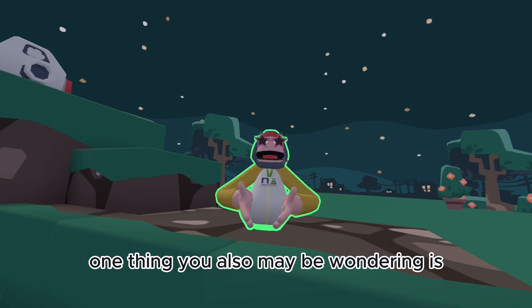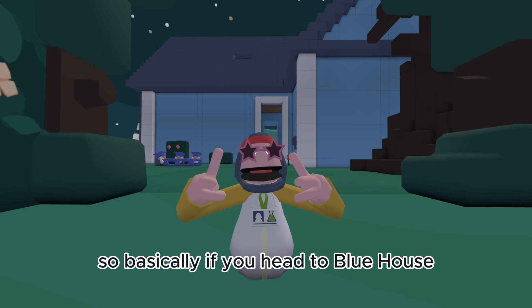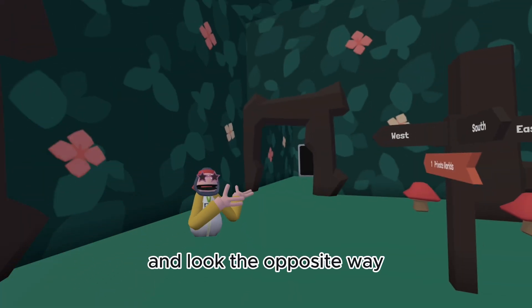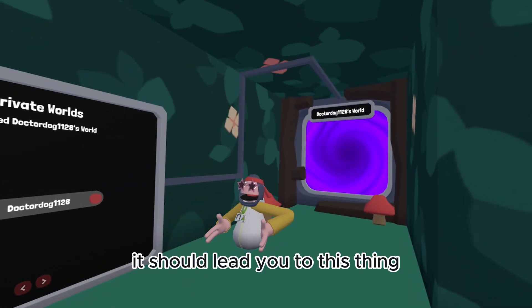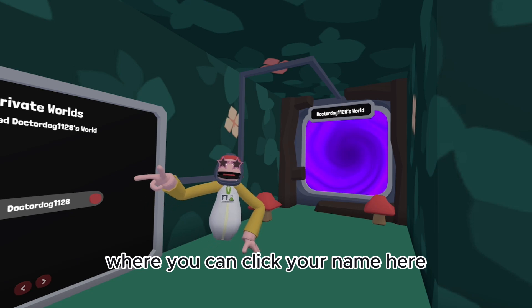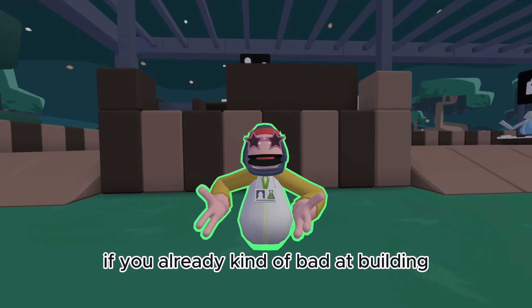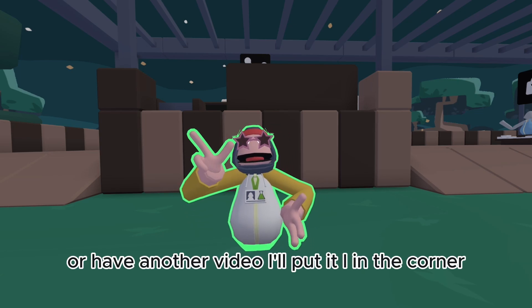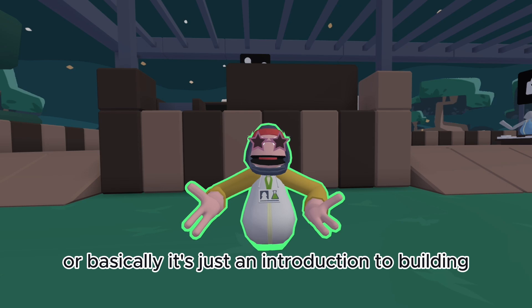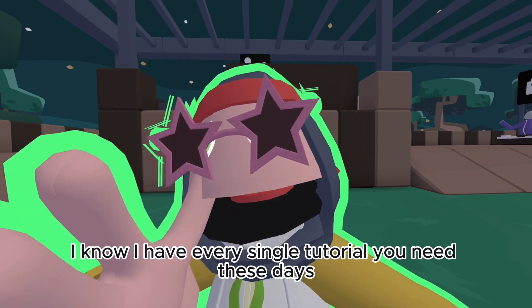One thing you may also be wondering is how do you get builds while you're by yourself? Basically, if you head to Blue House and look the opposite way from the entrance, it should lead you to a spot where you can click your name and go to other people's private builds, or you can go to your own by paying 100 coins. If you're already kind of new to building and just bought a sandbox, I have another video — I'll put an I in the corner — where it's basically just an introduction to building.